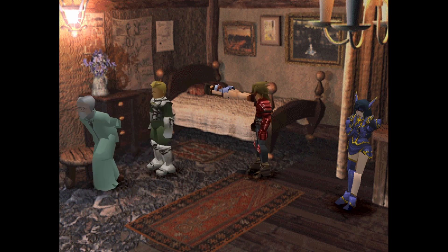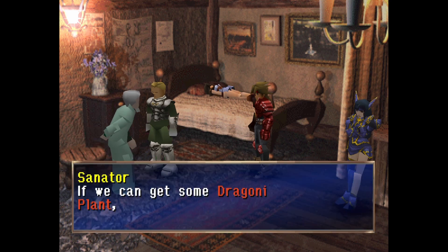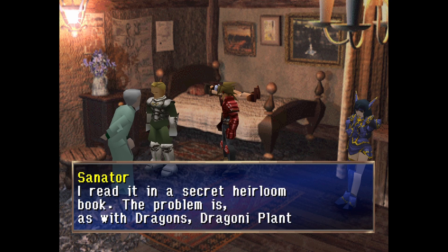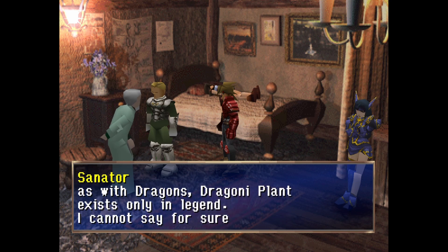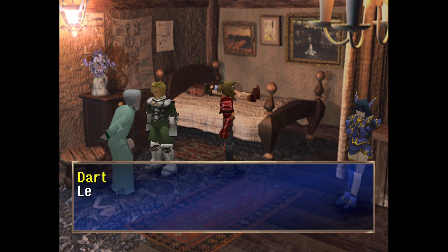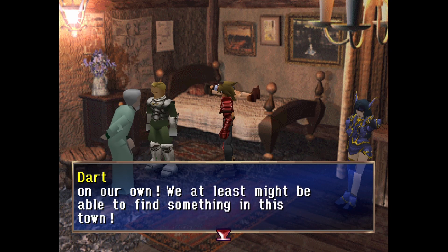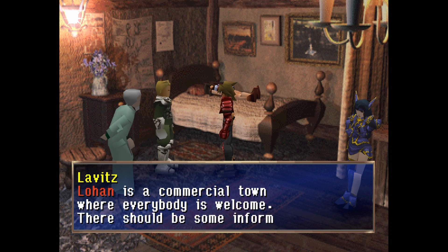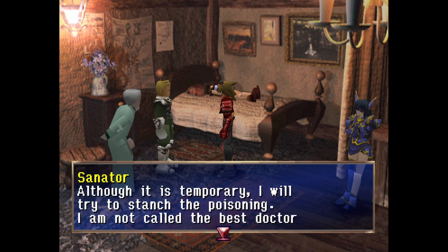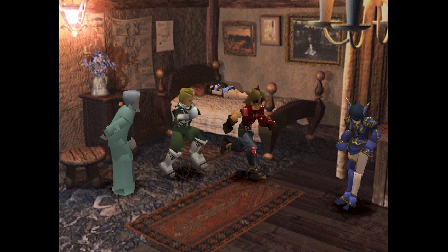After silent contemplation the doctor says if we can get some Dragonian Plant she may survive. He read about it in a secret heirloom book. The problem is, as with dragons, Dragonian Plant exists only in legend. Even so, we cannot wait and do nothing. Let's go look for Dragonian Plant on our own - we might be able to find some information in this town.